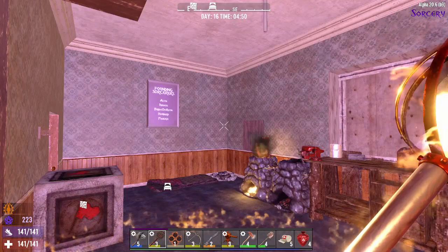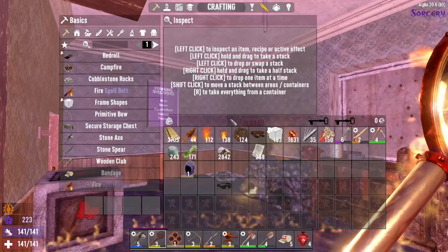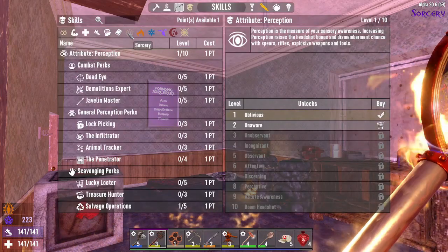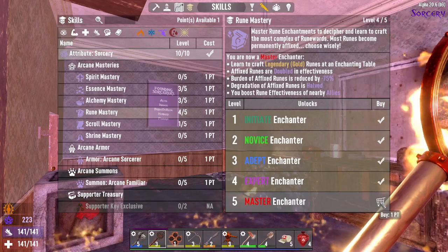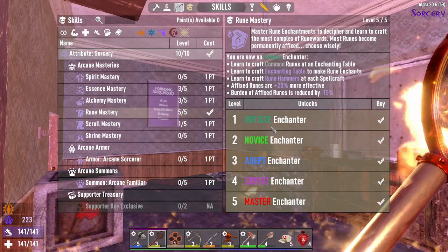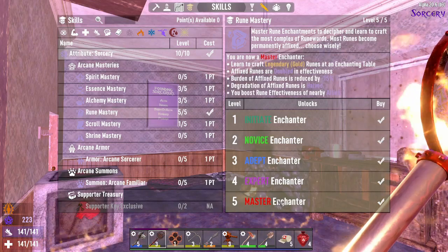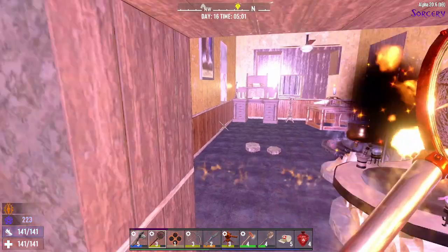Welcome back everybody, Blaslam back, Day 16 sorcery mod. We are back after the holidays and we're going to go into Runemaster, maxing that out, which makes everything more bright. Now that gives us the ability to make legendary runes.